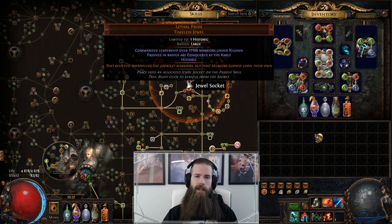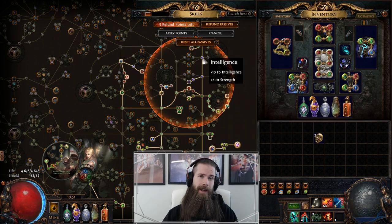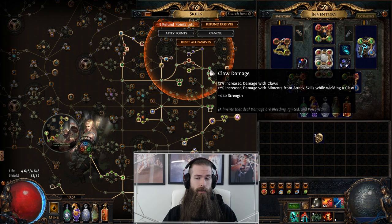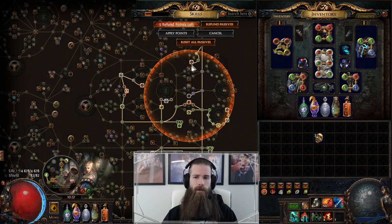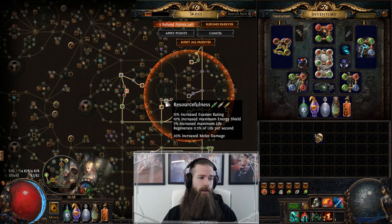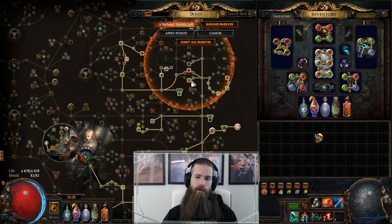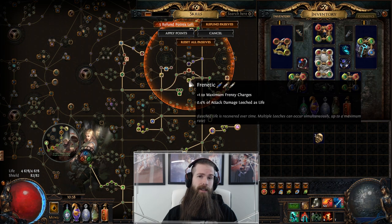Lethal Pride works in a way that it changes the surrounding modifiers within its radius. The smaller nodes get extra strength — this one gets two extra strength, two extra strength, etc. The smaller named nodes get four extra strength, and the keystone nodes get an extra modifier at the bottom of the tooltip. So you'll see this one gets four percent increased life, 20 percent increased melee damage, regen, stun duration, leech, etc.